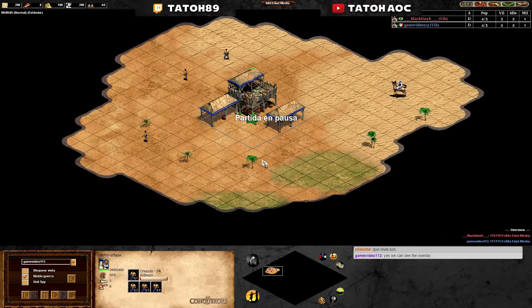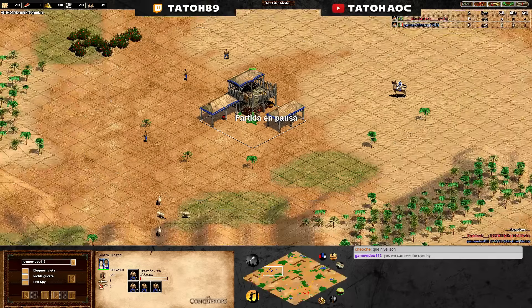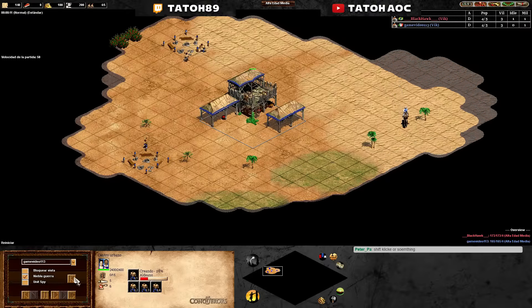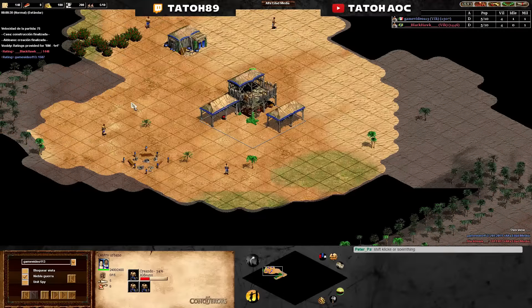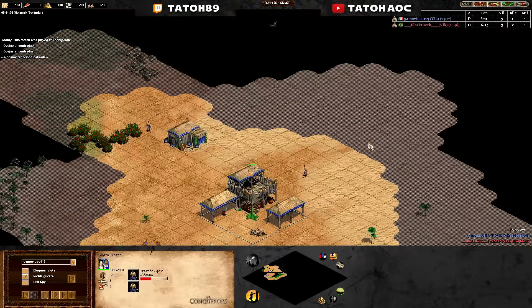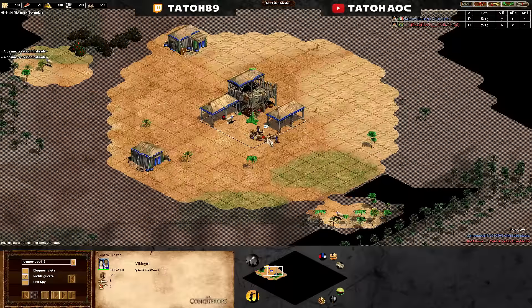Yeah, you can see the overlay — it was overlapping a bit, but it doesn't matter. This is a game video; I'll guess Blackhawk is more or less at the hundred level, and they're playing Arabia, Vikings versus something. I'm not going to commentate both sides, just focusing on blue. The overlay only overlaps the name a bit — okay, the title — but it's fine.